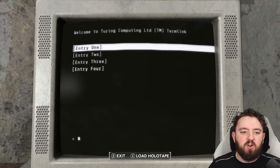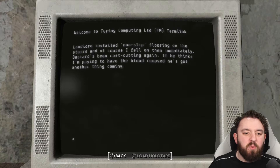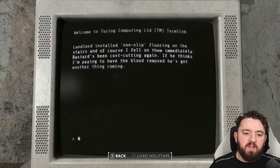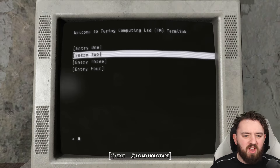This is his terminal, which has some funny, humorous entries. The first one: the landlord installed non-slip flooring on the stairs, and of course he fell on them immediately. He's been cost-cutting again. If he thinks I'm paying to have the blood removed, he's got another thing coming. That was the blood we seen as we walked up the stairs.